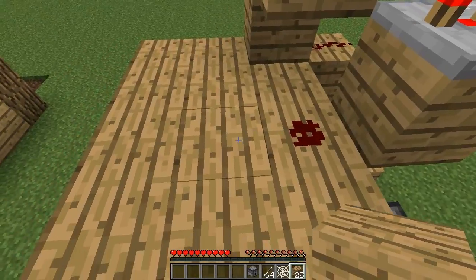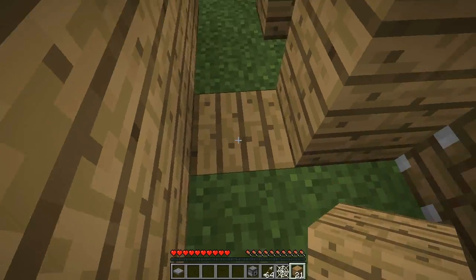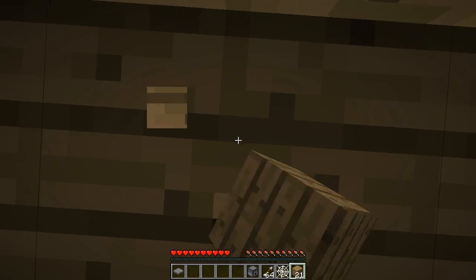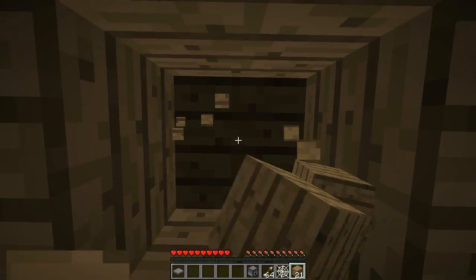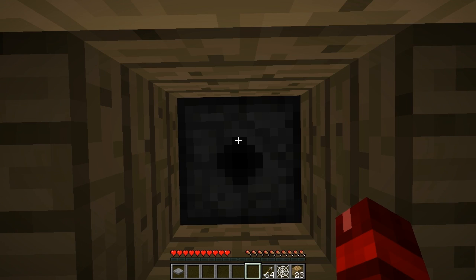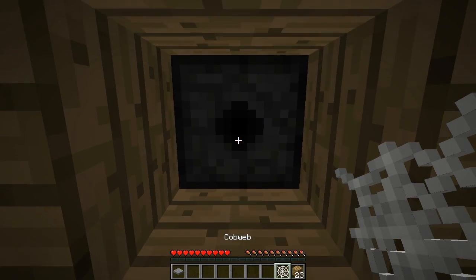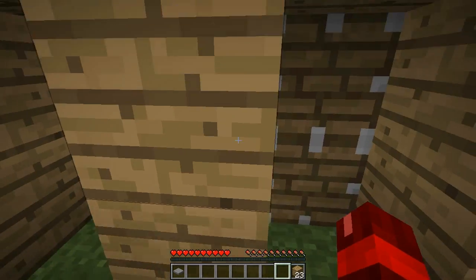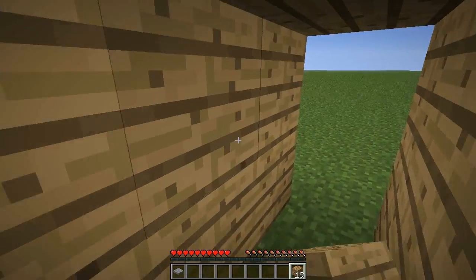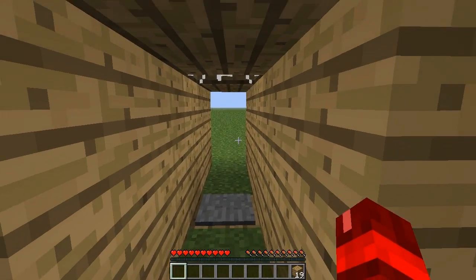To the left of this Redstone here, place two blocks on top of each other. Now come under here and destroy the pressure plate just so you don't activate it — place it back after. Dig out the block that was above the pressure plate, then place your dispenser facing down and insert your arrows into it. Now get your cobweb and place it in front of the dispenser. Place two blocks in the gaps to fill it up, then place your pressure plate back on that block.